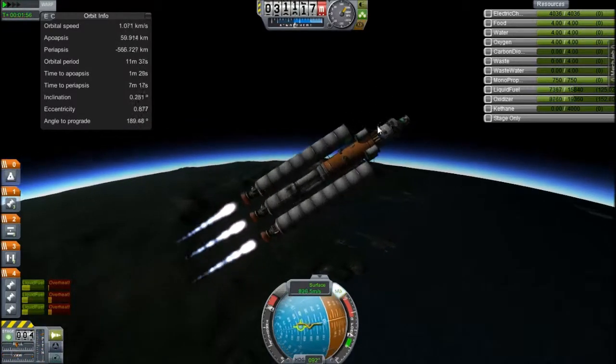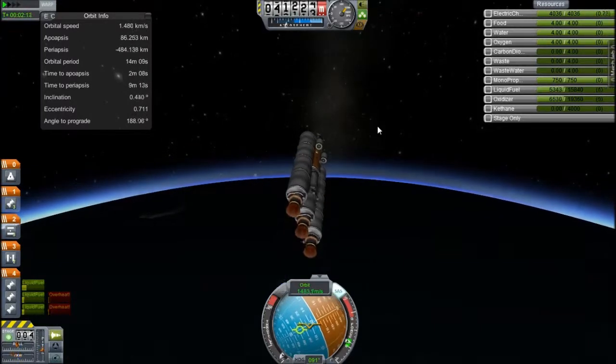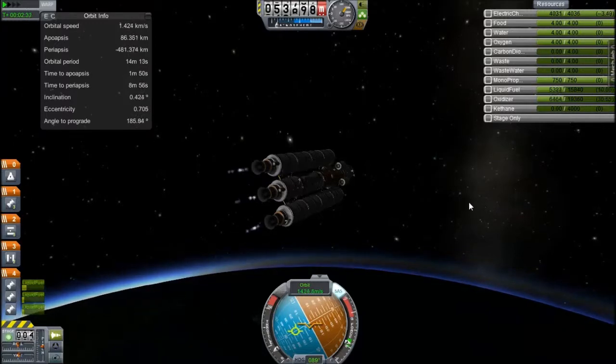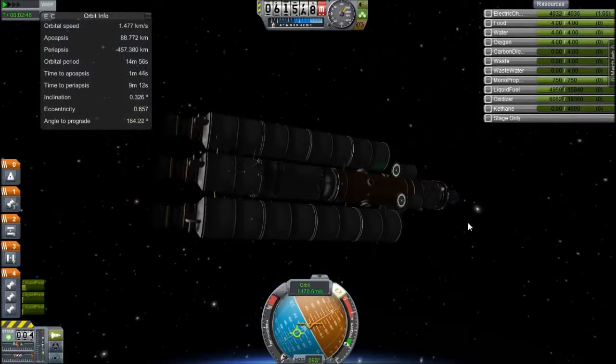There'll also be fuel on the Kerbin station in the future, and that will serve as basically a go-between so that I can have crafts constantly in space that act as my kind of space buses.